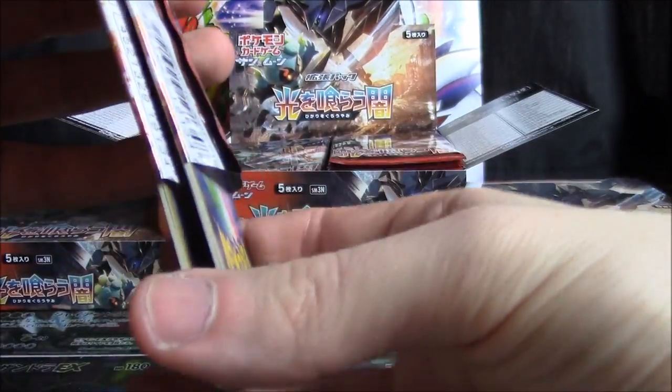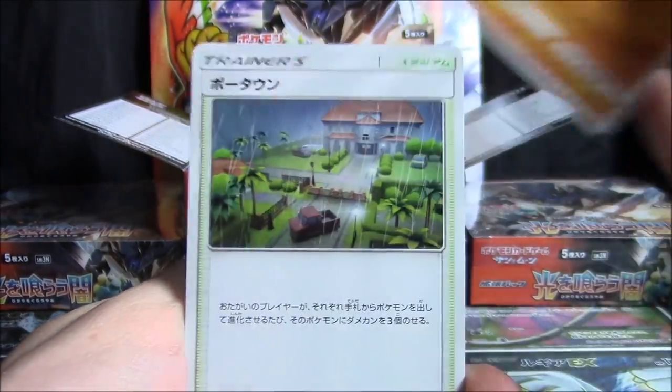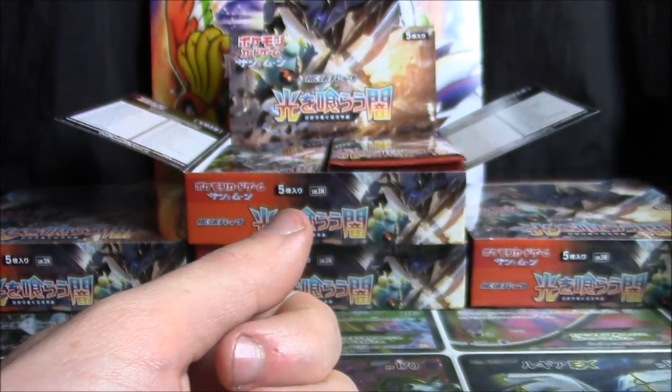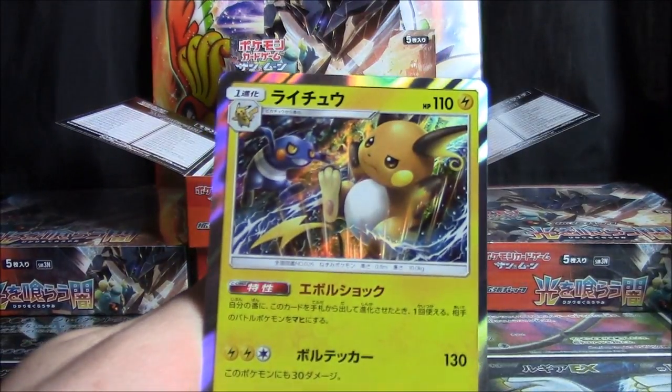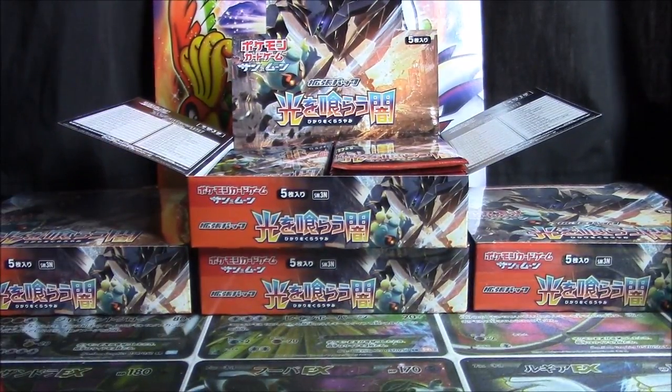All right, so we're into box number nine out of our 12-box case, but only box two of this opening. I wonder what goodies might be in this one. So we've got Sawk, Ralts, Croagunk, Mudsdale, Pokétown, Mudbray, Electric, Doublade, Raichu, and Butterfree. I really should not sleeve the holos as I go, but with there being so many boxes, I really don't want to have to go back and get all these.